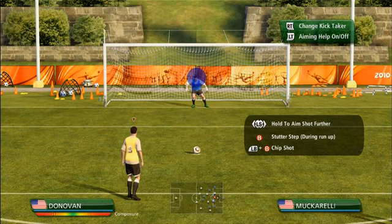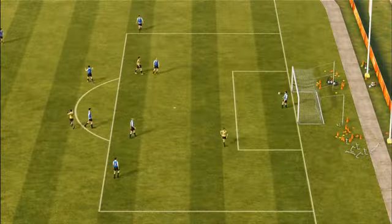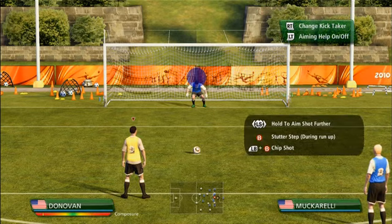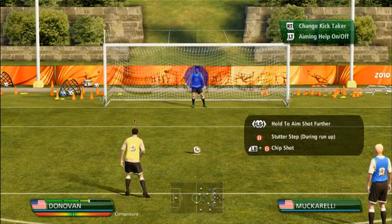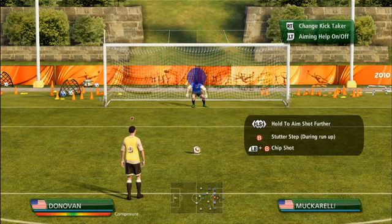In the bottom left-hand corner there's a composure meter. Taking a penalty kick has a few stages. Initially, you try and stop the composure meter in that green sweet spot. As soon as you stop it there, you also start to power up the power bar, which appears above the name. So that's your power. In addition to that, you'll also start to aim. So there's kind of a three-step process.